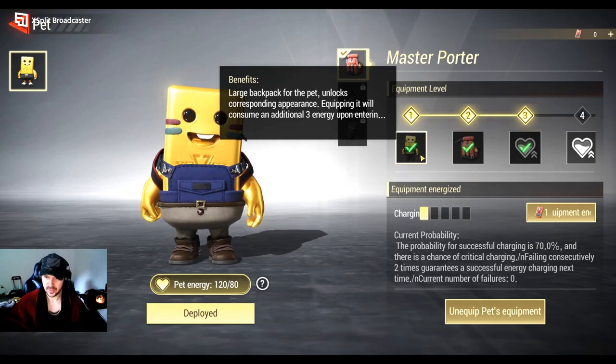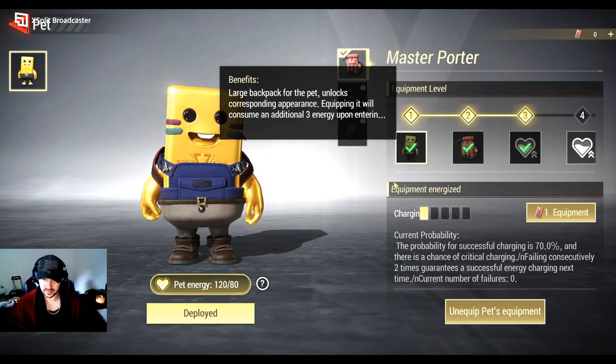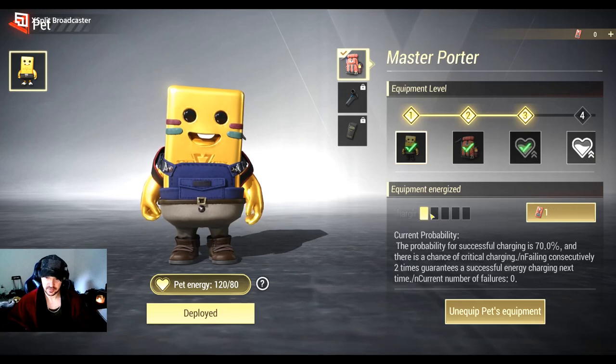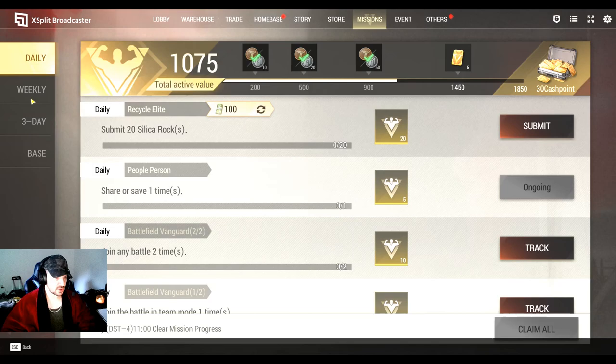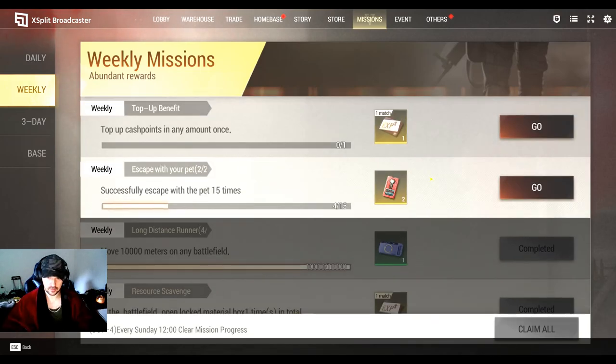This part is what's really just dumb. I did a little bit of this stuff and had like 14 of these stupid tickets because I bought some with cash points. To upgrade to the next level, you don't just need one — you have to charge this thing all the way up, and it has a chance of failing. You only get a 70% chance that it actually works, and it can fail multiple times, wasting tickets. The only way to get them is a weekly mission — you can get four of these per week.